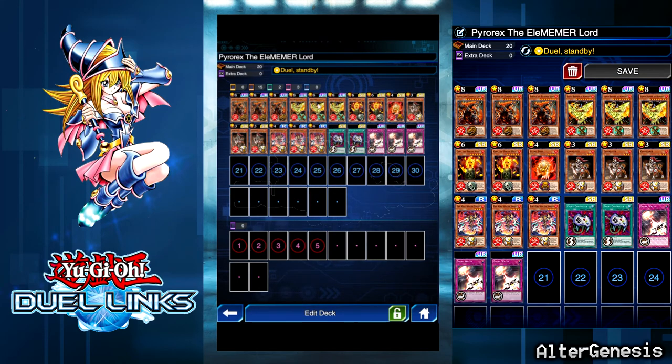Depending on how you open — which is why I'm playing Dual Standby — there are a lot of things you could do. For example, if you open two Yakshas and a Phoenix. The whole reason you want three Pyro Rex is because you really want to win with Pyro Rex. The whole point is to get five fire monsters in your grave and summon Pyro Rex. That's why we have Canine Tar and Gokha, which can special summon and destroy a monster.